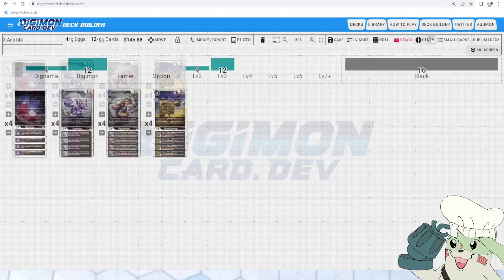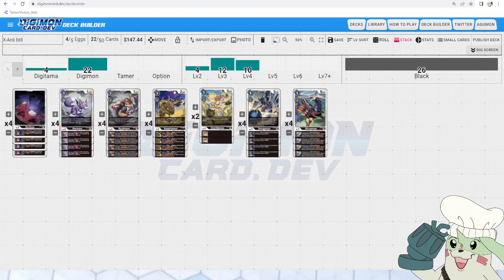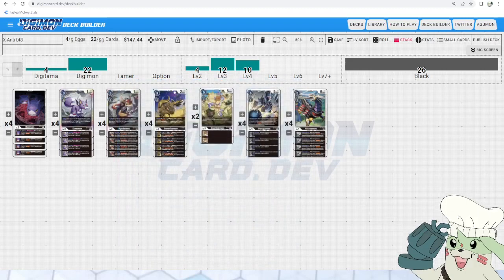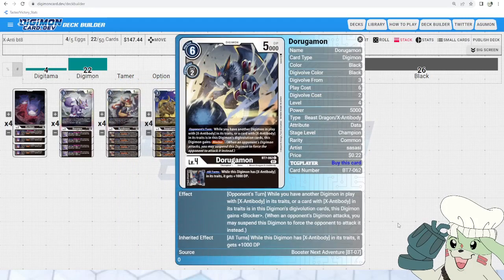Next we're moving on to our level fours. The level four count for X Antibody is kind of on the lower end compared to other decks in the Booster Set 8 format, but that's because of their digivolution mechanic — we're going all in on the X Antibody theme. We have two Grumblemon because they are Black's hybrid, basically just here for hybrid fodder. Two is a good number so you don't see them too early and clog your hand. After that we've got Dorugamon — on the opponent's turn, while you have another Digimon in play with X Antibody in its traits or a card with X Antibody in this Digimon's digivolution cards, this Digimon gains Blocker.